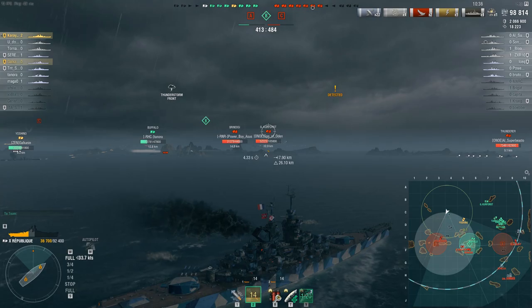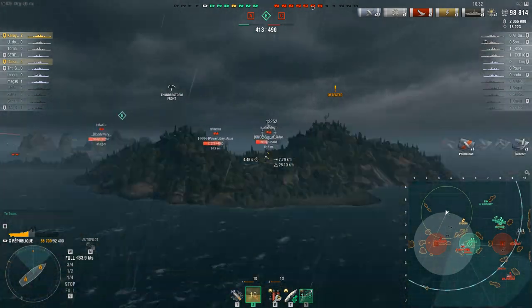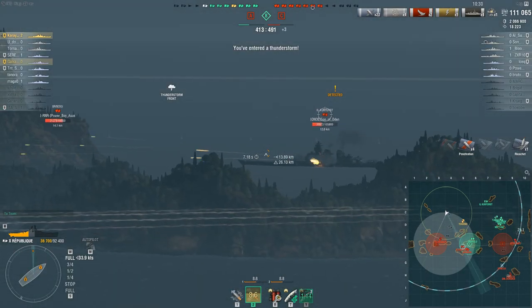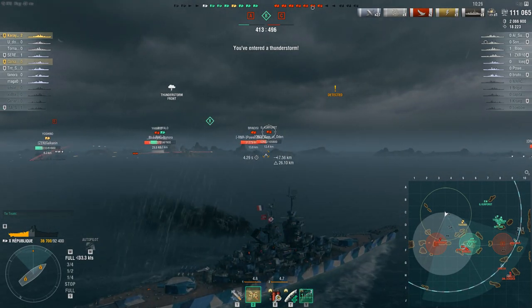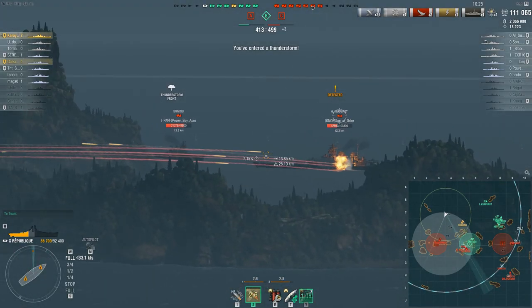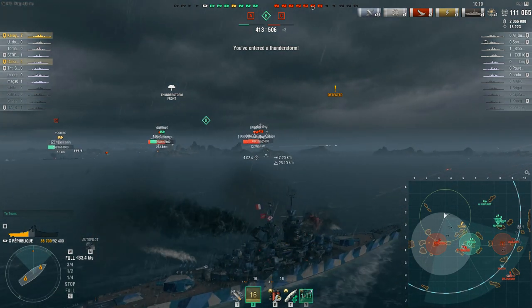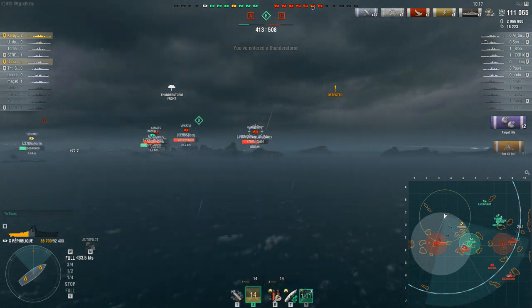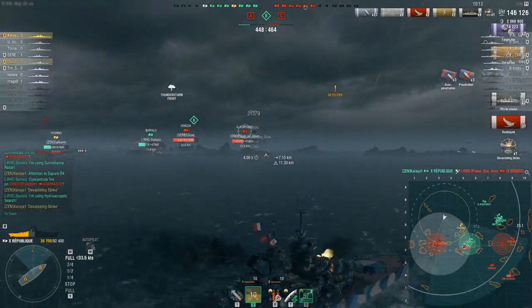Turtleback just makes you difficult to citadel. So what is in front of that Grosser Kurfurst that he's so afraid of — that he would rather sit here taking huge armor-piercing chunk damage from the Republic than turn the ship around? The only thing in front of him is the Buffalo, and the Buffalo is hiding. It's not like he's going to torpedo him. I have no idea what the Grosser Kurfurst is doing. As for the Brindisi, well, he just kind of got unlucky.